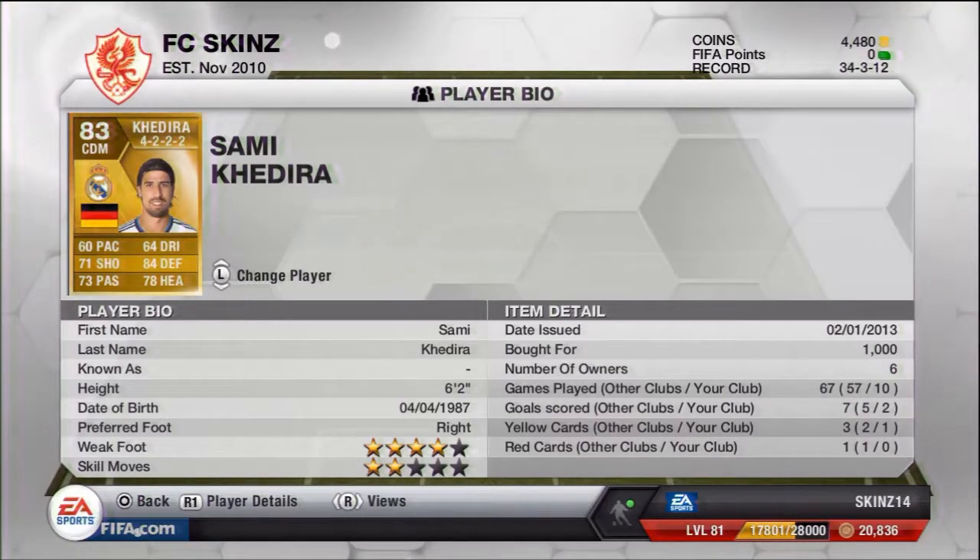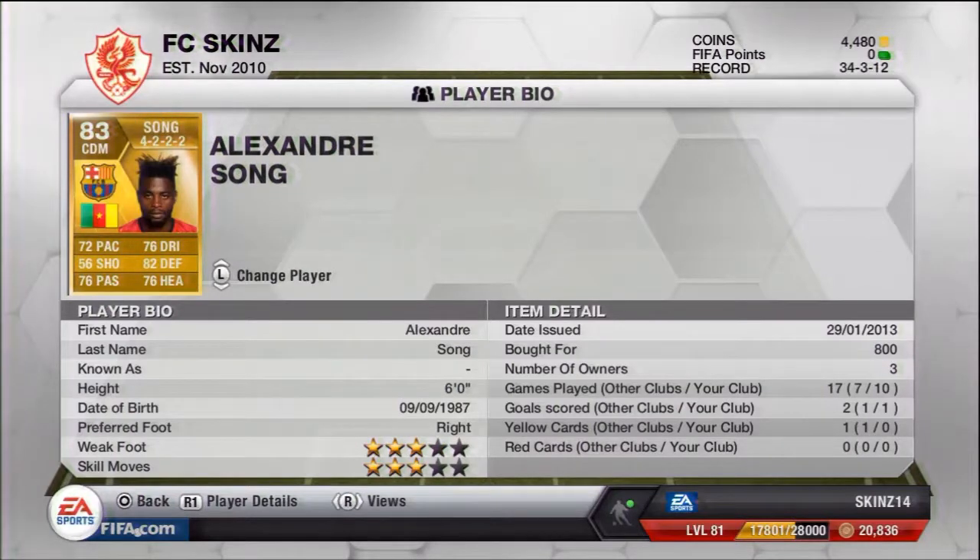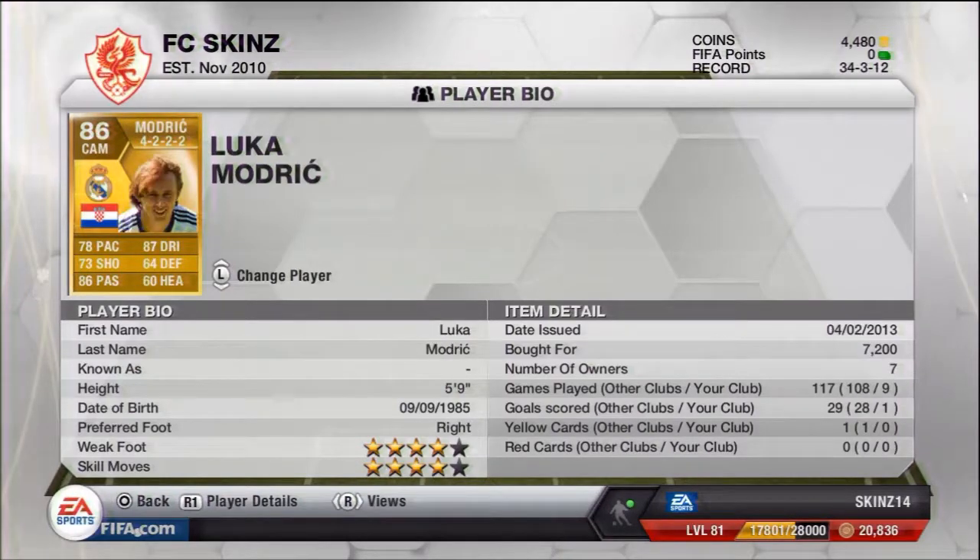Then I've got Song — I only picked him up for 800 coins. He's got 76 passing, 82 defending, 72 pace, three-star weak foot, three-star skill moves. I've even scored a goal with him, so YOLO. Then I've got Luka Modric — rat face. He's got 78 pace, 87 dribbling, 86 passing, 64 defending — which you don't need to worry about — and 73 shooting. I picked him up for 7,200.